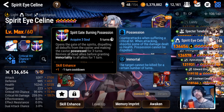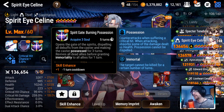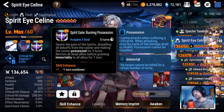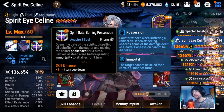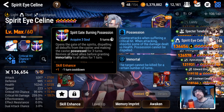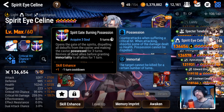Spirit Gate Burning Possession: opens the gate of the spirit by dispelling all debuffs from the caster and making the caster possess for three turns, revives all dead allies before granting immortality to two allies for one turn. There are a lot of issues with this. One, she doesn't do any damage. Two, you can just dispel the immortality, rendering it useless. And three, she doesn't actually take a turn — her turn is just reviving and being possessed. She doesn't do anything else. She's just there to stand there, look cute, and do nothing.